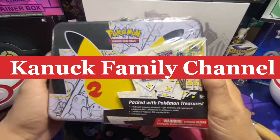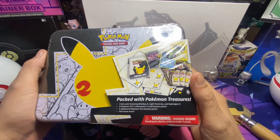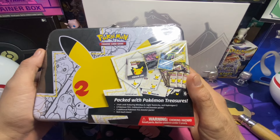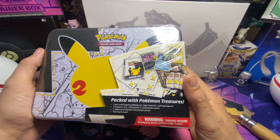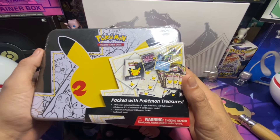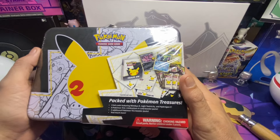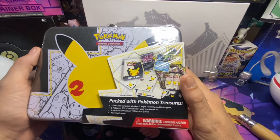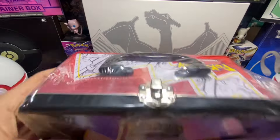Hey guys, look what we got for you today — a treasure box. This is packed with a bunch of stuff. It's got three foil cards featuring Mimikyu, Light Toxicity, and Hydrogen, and six Pokemon TCG Celebration booster packs and two additional Pokemon TCG booster packs. This is going to be awesome.